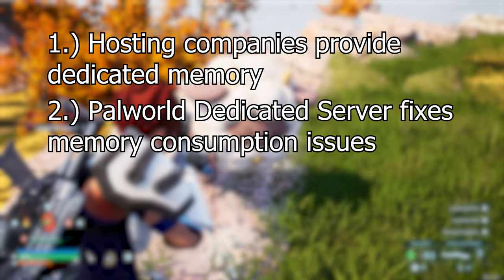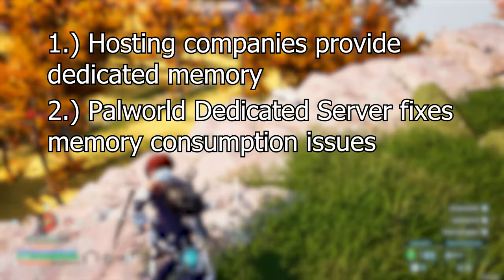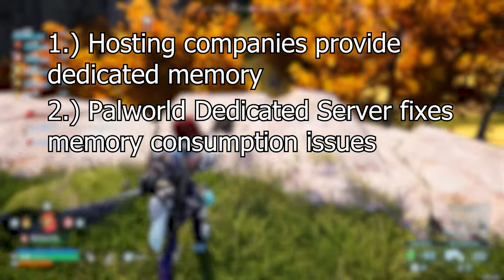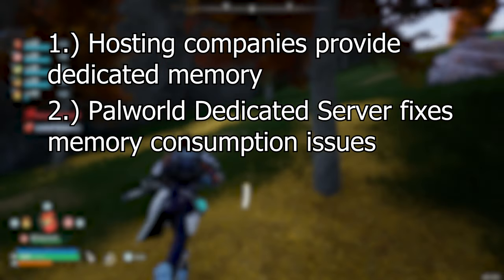Number two, POW World can reduce the memory requirements of dedicated servers. It's clear that this is just code optimization that needs to be done. It's important to remember that this is the first release of an early access game — this is not a finished product, and issues like this are to be expected. Long term, this is going to be the solution.